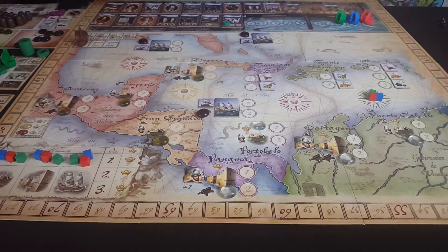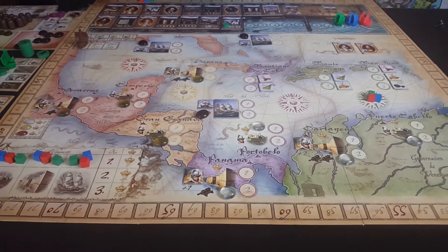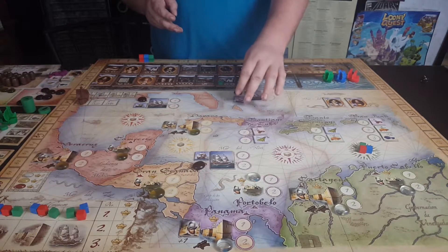When you start the next phase, you're going to want to make sure that the voyage marker is on the appropriate thing. All of the tiles are placed out as shown. Now three things are going to happen. The player who has the admiral and the governor tokens is going to be able to draw the pieces. If not, these are all done randomly, and you're going to be able to look at them and put them down however you want.